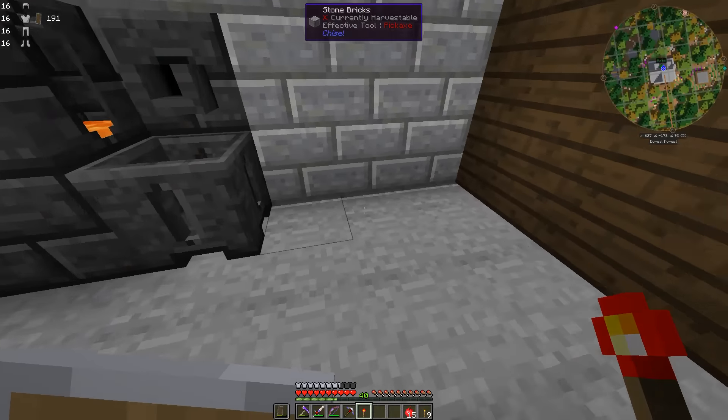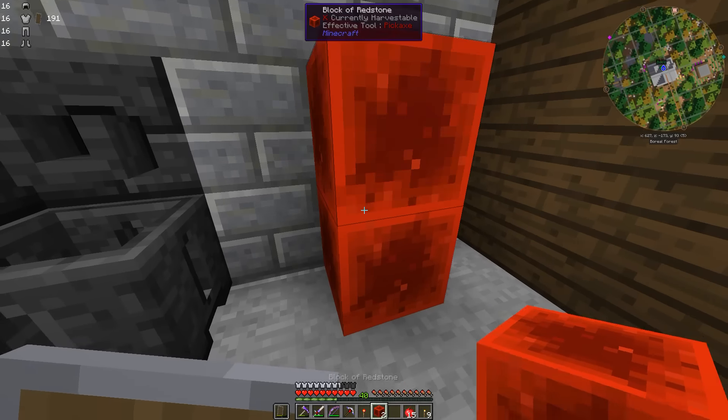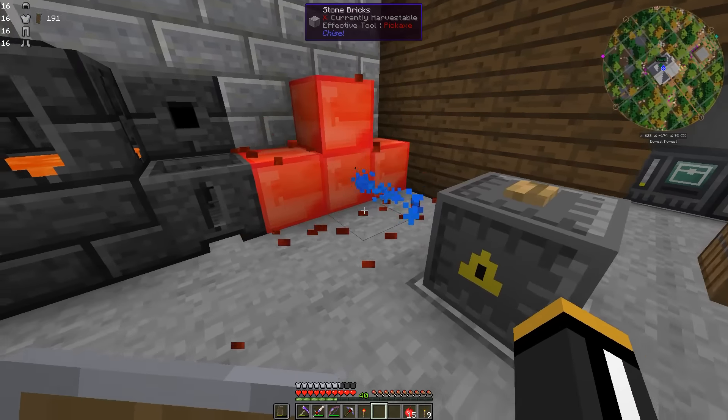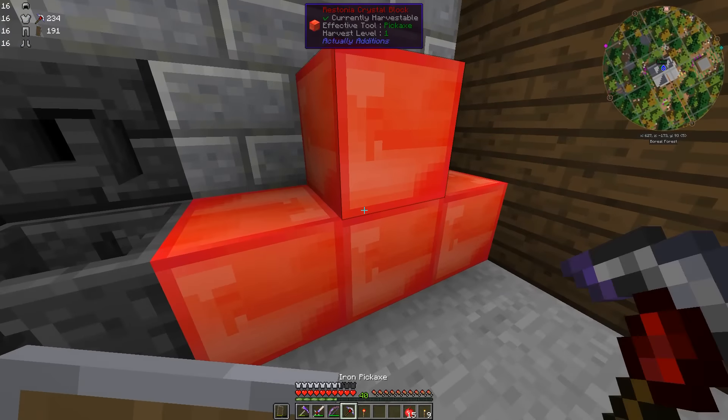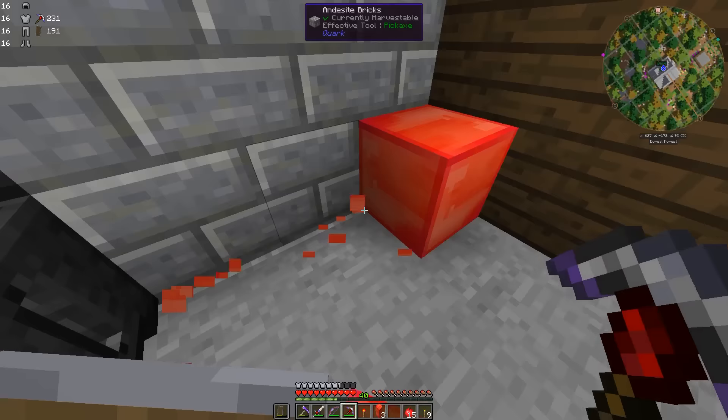We can take a Redstone torch and right-click on it, and it changes from pulse to deactivation. Pulse means it will only work when it gets a Redstone pulse — so I'll put a button on there. Deactivation means it will stay on until it receives a Redstone signal. I'm going to keep it at pulse, then set up a bunch of Redstone blocks here and pulse it. Hooray! Now we have some Redstonia crystal blocks.